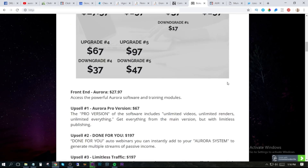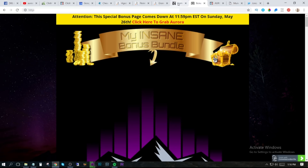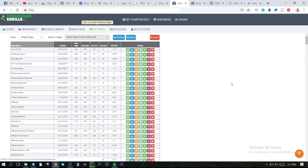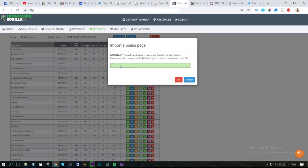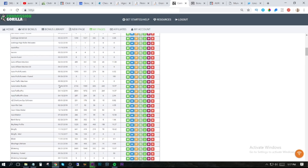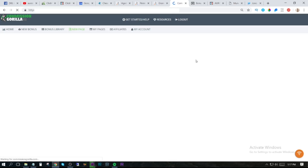In the description of this video I'm going to give you the import code from Commission Guerrilla — this one right here. Now if you already have a Commission Guerrilla account, you will be able to use this import code. You simply copy it from the description below, go into Commission Guerrilla, click on 'my pages,' and click on this red import button. Then you just paste that code in there and it's going to make your page look exactly like mine. If you don't have Commission Guerrilla yet, you can get it — I think they have a trial for only a dollar, but it does rebill after seven days, so if you want to cancel before that seven days you can.